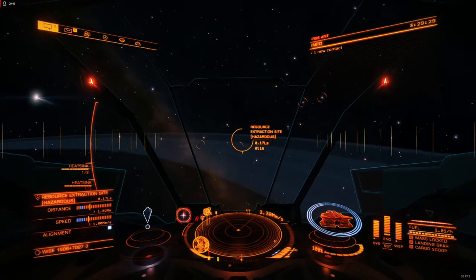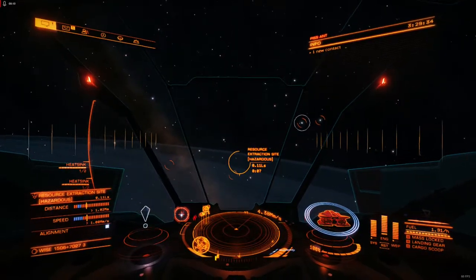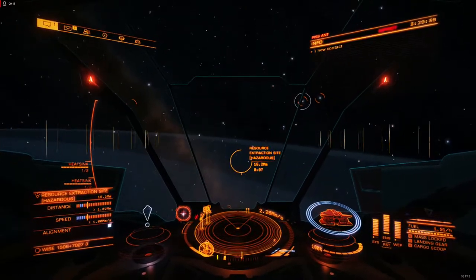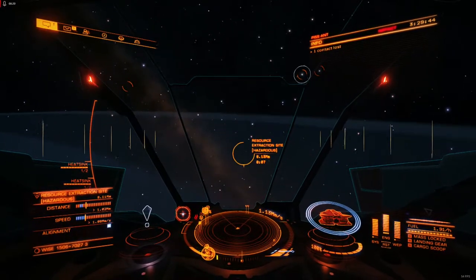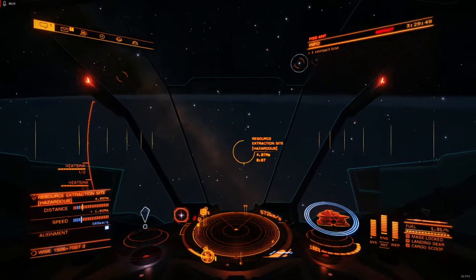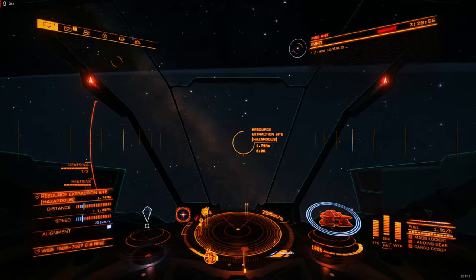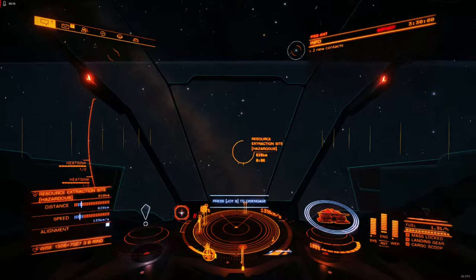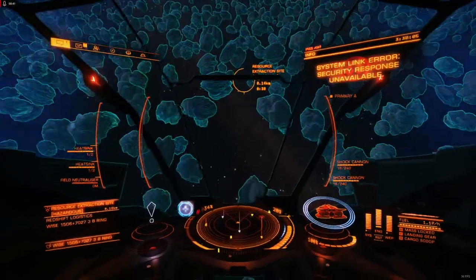I got bored today and among other things I accomplished in Elite, I decided to go for the Shot Cannons because they are a very unique weapon mechanically speaking and I hadn't had the opportunity to play with them. Shot Cannons are a phenomenal way to avoid high-level weapons engineering and they have a phenomenal amount of DPS comparable with some of the short-range blueprints.